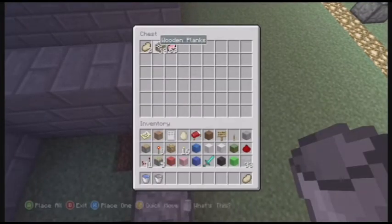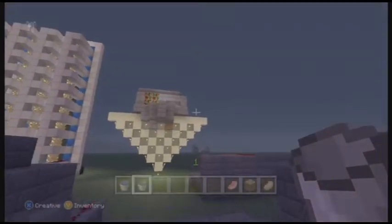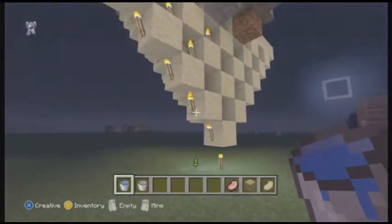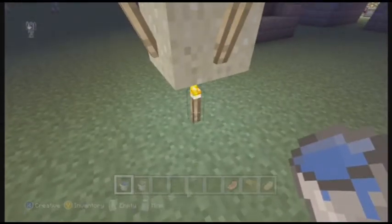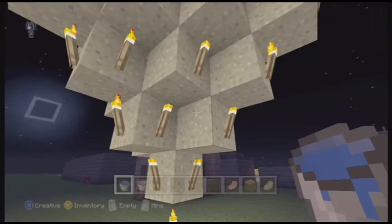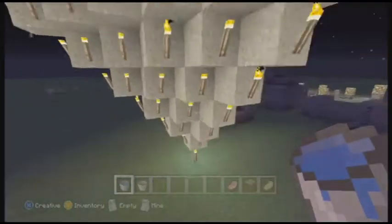So I'm just going to give myself another pork chop and we're going to head up here. Basically, what you do to set this up is a lot of torches on sand. When this torch goes, this block of sand will fall, which means these torches will fall, which is holding up these, and so on. Basically, the whole floor will fall out from underneath you.